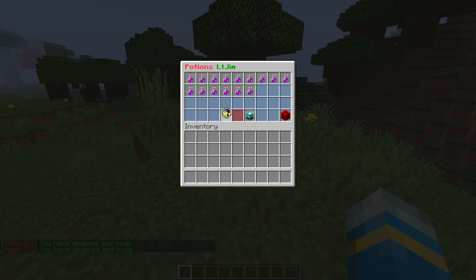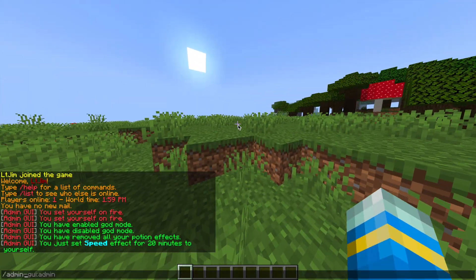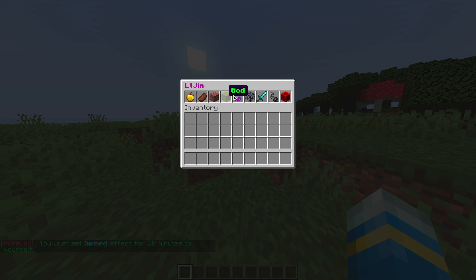You can add potion effects. We can set the amount of time we have it for really easily by clicking down here — the time is in minutes. We can also remove any potions we have at the moment and select the level as well. Then we have all the potions up here, so we could add a speed potion and run super fast for 20 minutes.